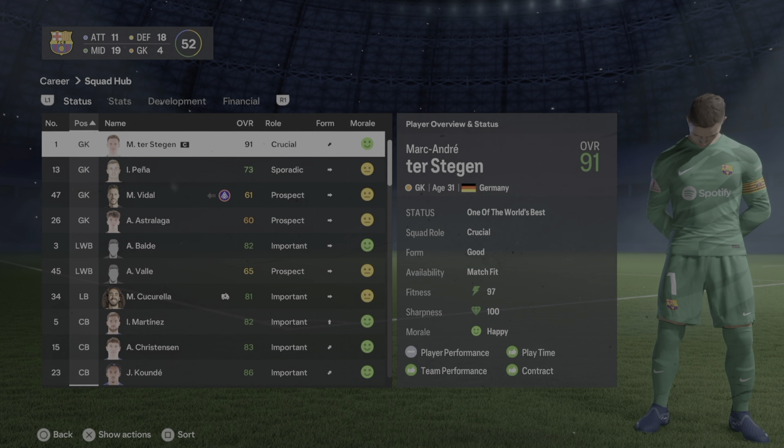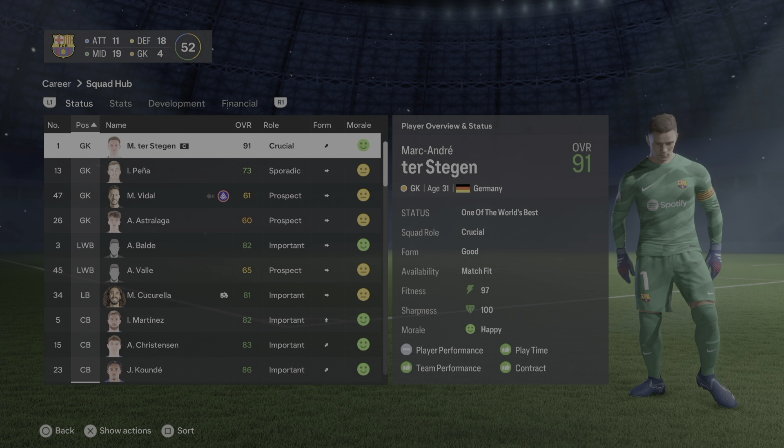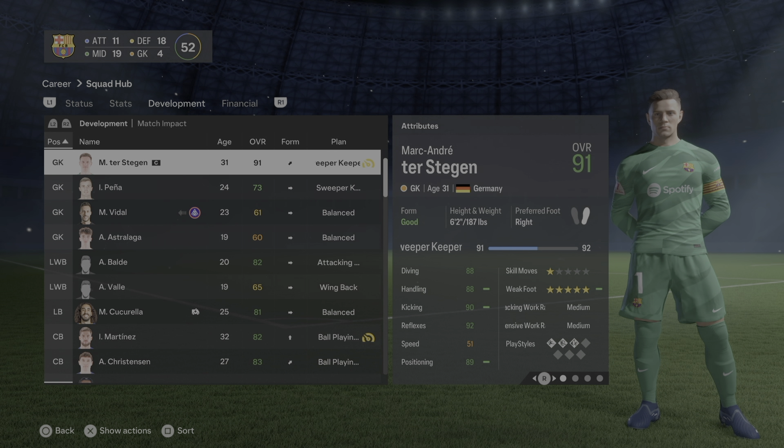I finally have the individual player development plans. I'm going to go over the default roster first and then get into my custom players like Laminia Yamal and Victor Roque. Some players I'm unsure of so check the comment section — I'll put the best suggestions there. If I create a new Barca player I'll add their development there too. Please leave a comment, subscribe, and like. Let's get started.